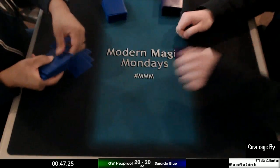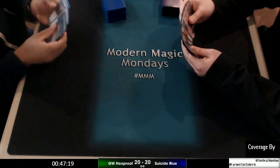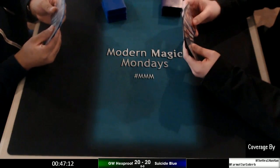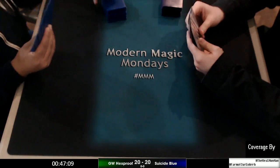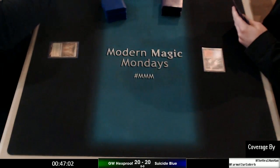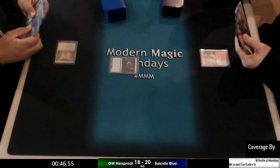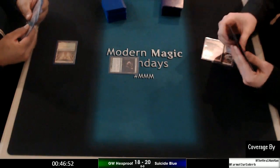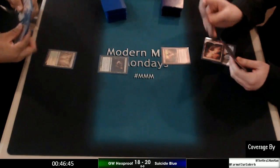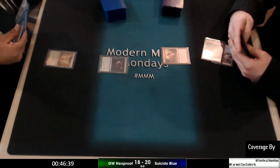We haven't seen these decks on camera yet today. They're both all-in strategies. Ben's suicide blue list — we see a tapped Steam Vents and an untapped Windswept Heath, and a Gladecover Scout coming in for Eric. It requires a Kiln Fiend, there's a Thing in the Ice, and you can do slow chip-aways with Swiftspear before the big turn.